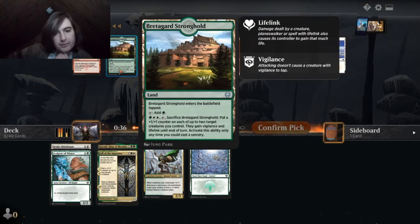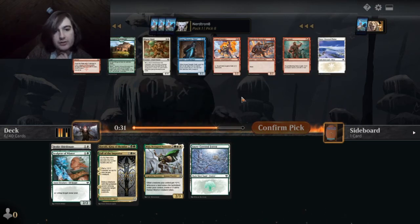Put a plus one, plus one counter on each of the two target creatures you control. They gain lifelink and vigilance until end of turn. It's a sorcery. I also kind of want the Snow-Covered Plains.